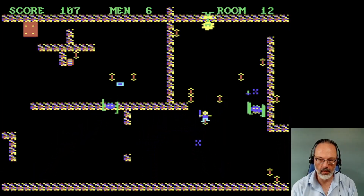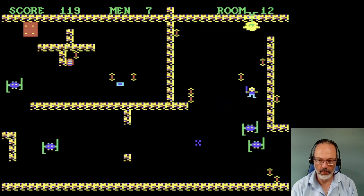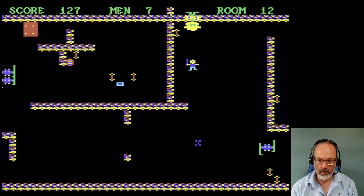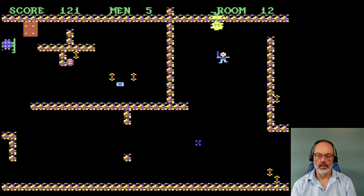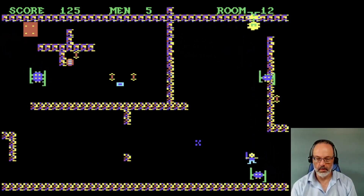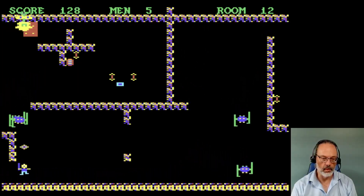Why is the dude at the top there following me so closely? This is interesting. I'm not going to be able to get out. Maybe I can, I'm not sure. I touched him. Did I get a key? No, I didn't get a key. Can I scroll? No, I cannot.